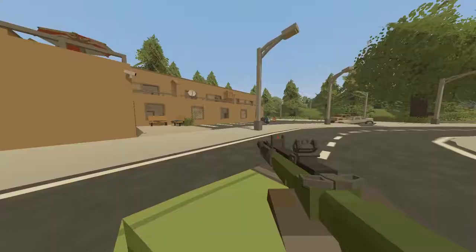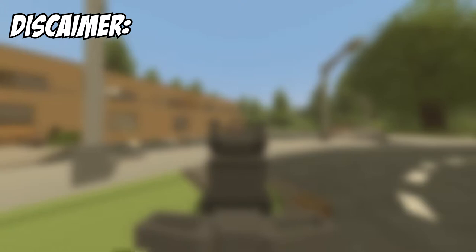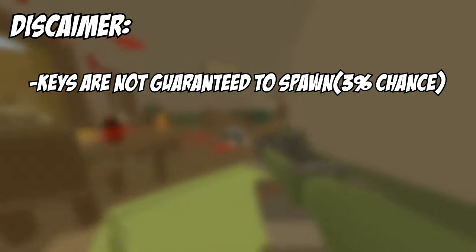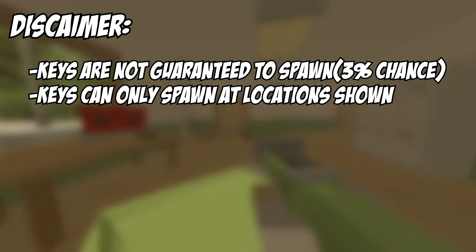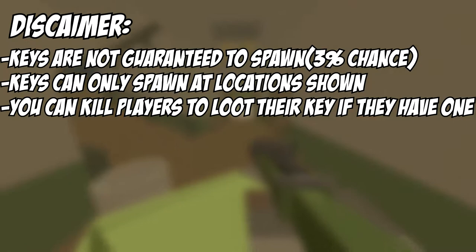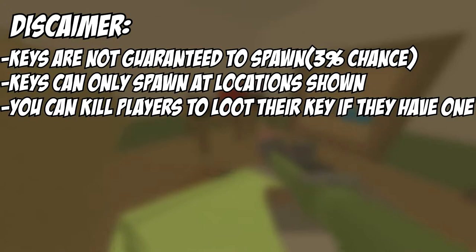Disclaimer: the keys have around a 3% chance of spawning at that location — that's what the patch notes said. They can only spawn at that set location, so don't be bummed out if you can't find one. Also worth mentioning, this key is stored in your inventory, which means you can kill players to get keys. If you kill someone who had a key on them, you can get it. So there are multiple ways to get it — this is where it spawns, but you can also raid a base or kill someone who has the key.